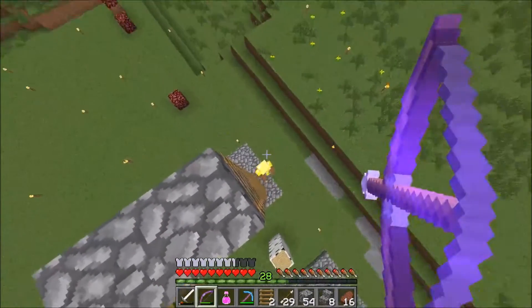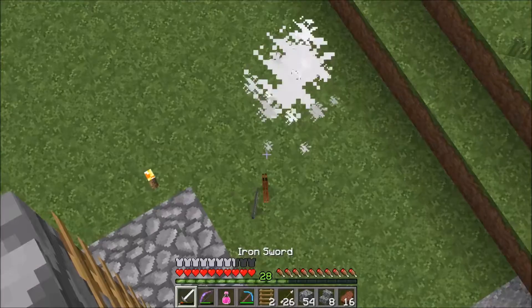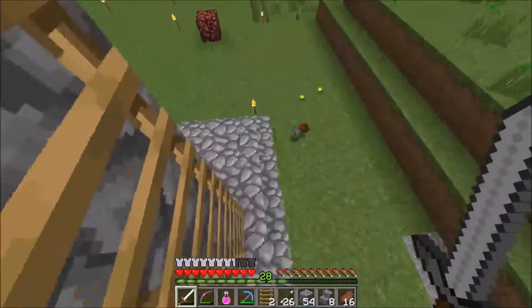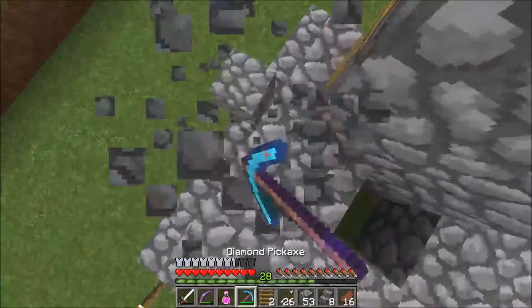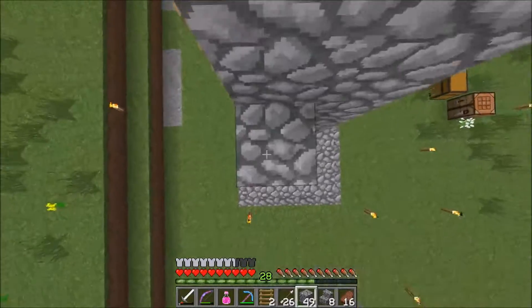So we just get to stack up — it's just mob city out there. A zombie dropped an iron ingot, how nice, how useful. I also need to put iron ingots in the chest.